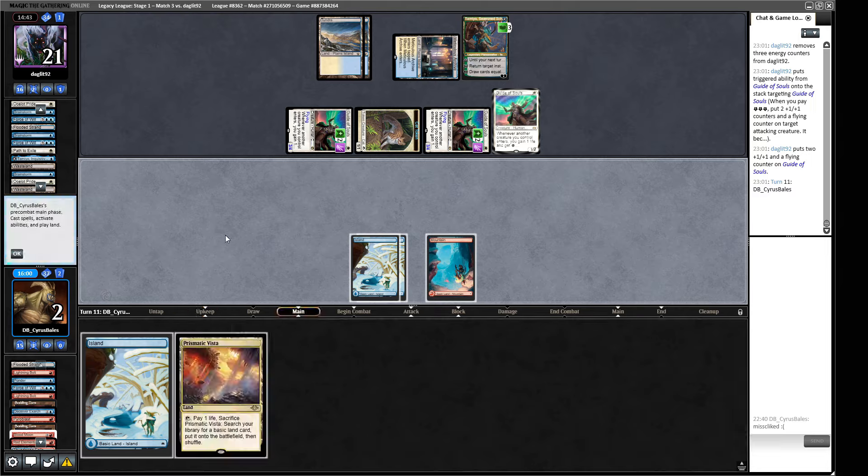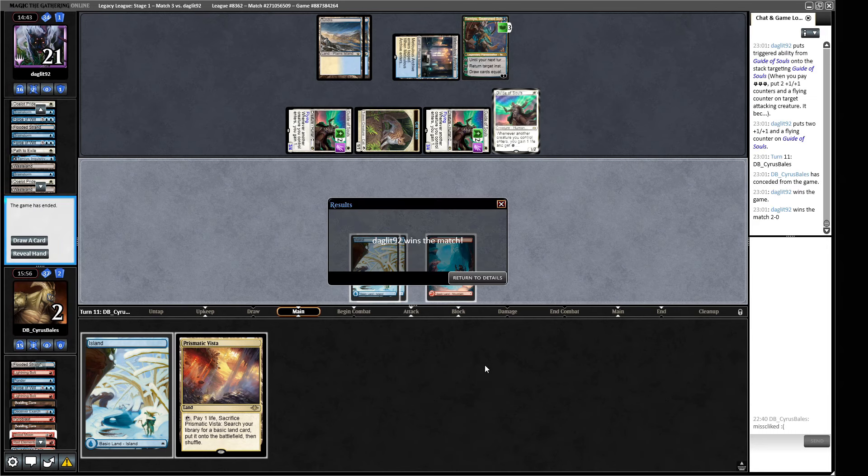We misclicked and kept an unplayable hand in game one, and in game two our opponent just had all the right things at the right time. That's what happens when you play blue decks — so many good spells and these one-mana creatures that look good together, but when I played this deck yesterday I found that if your opponent removes one of them you're just left with a squire doing nothing. There might be a shell where you can build this a bit better leaning into more creatures, but I'm not convinced by a Blue-White tempo style. Let's go to round four.